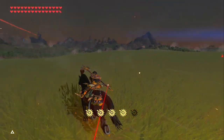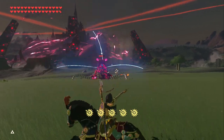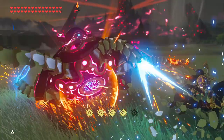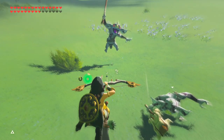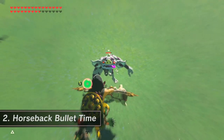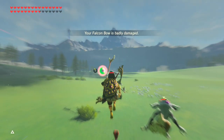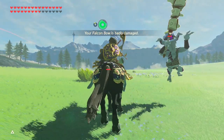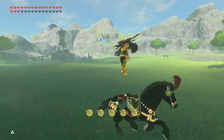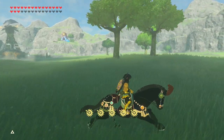Next up, I wanted to include two different combat tricks using horses. The first one is just a cool trick, while the second one is actually very overpowered. Did you know it's actually reliably and consistently possible to jump from your horse, go into bullet time, and land on your horse again? This isn't game breaking or anything, but it just gives you a nice alternative to constantly walking back to your horse after every enemy encounter.